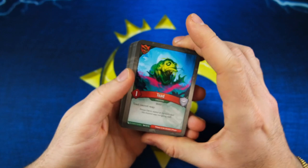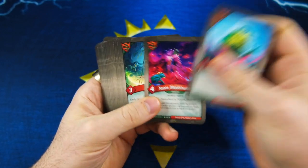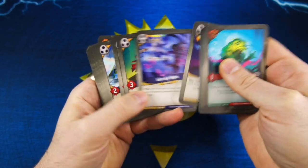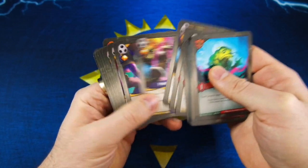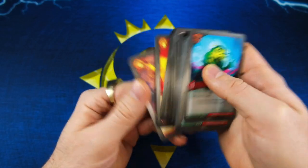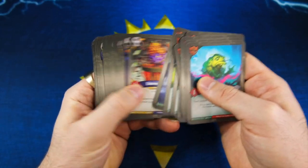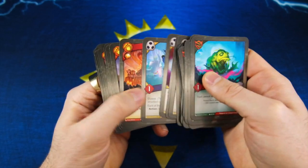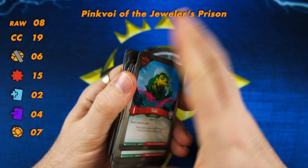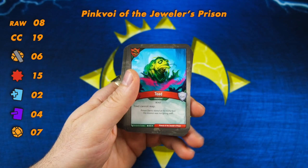That's the answer I'm looking for. Creatures: one, two, three, four, five, six, seven, eight, nine, ten, eleven, twelve, thirteen, fourteen, fifteen, sixteen, seventeen, eighteen, nineteen — nineteen creatures. Raw Æmber: one, two, three, four, five, six, seven, eight — eight raw Æmber. First off, I'm not excited about this deck, just saying.